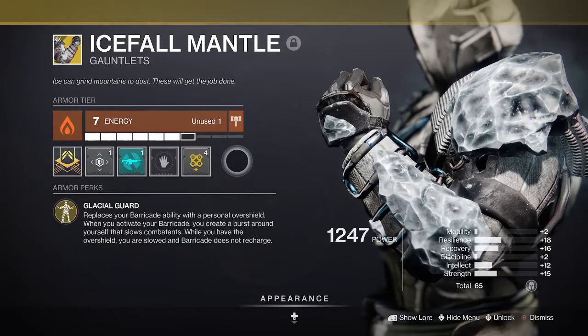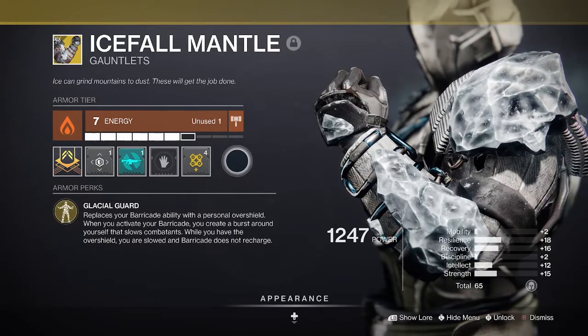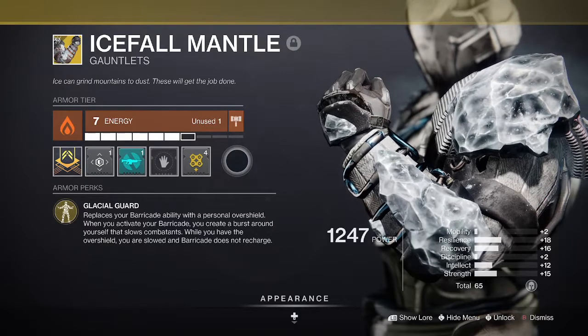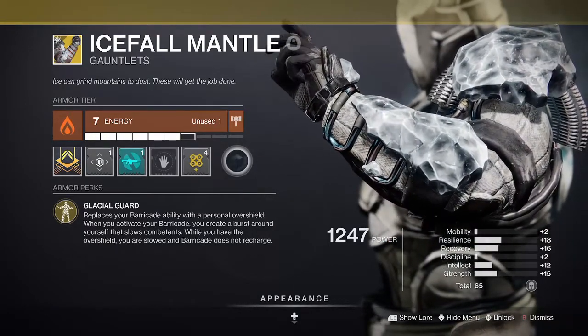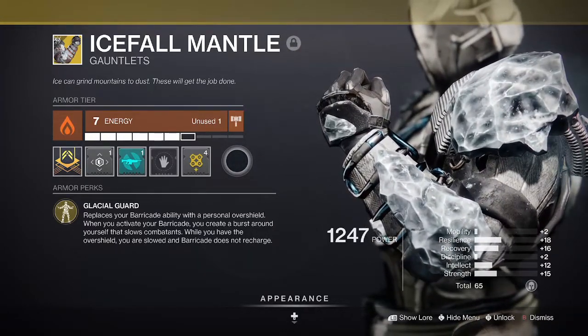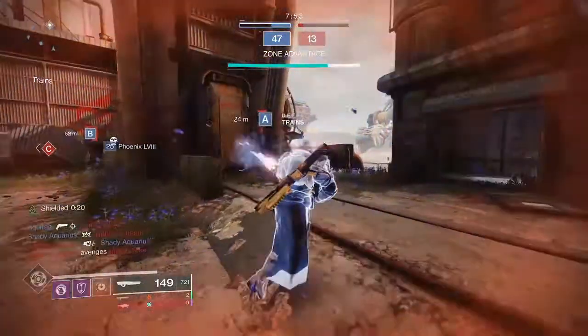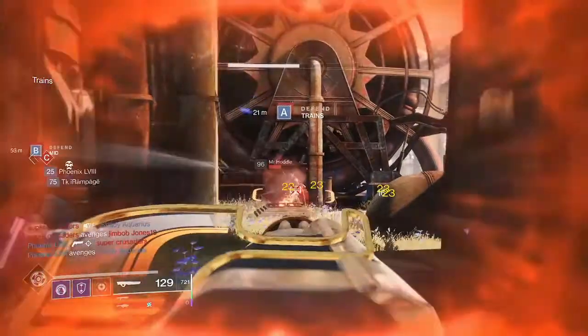This build is all centred around the new Titan Exotic Gauntlets, Icefall Mantle. Glacial Guard is the intrinsic perk whereby your barricade class ability is replaced by a personal overshield. On activation, it slows nearby combatants as well as yourself, and your barricade does not recharge whilst you have the overshield.